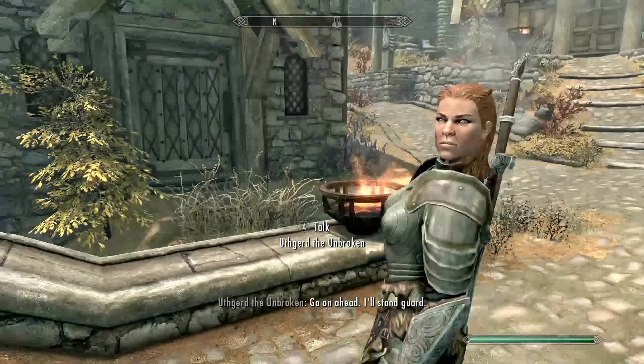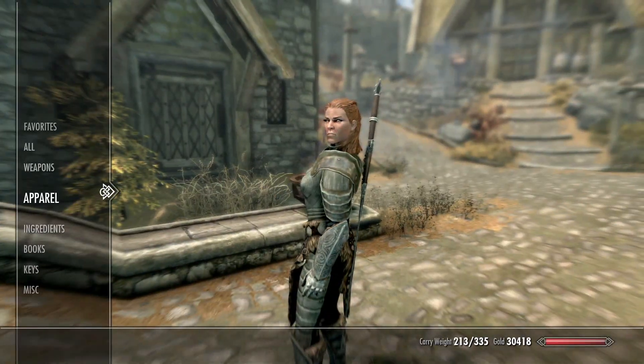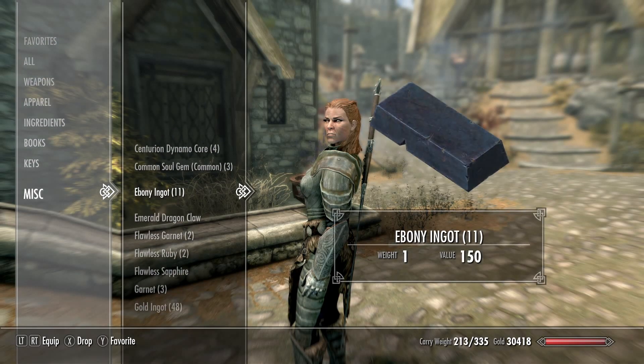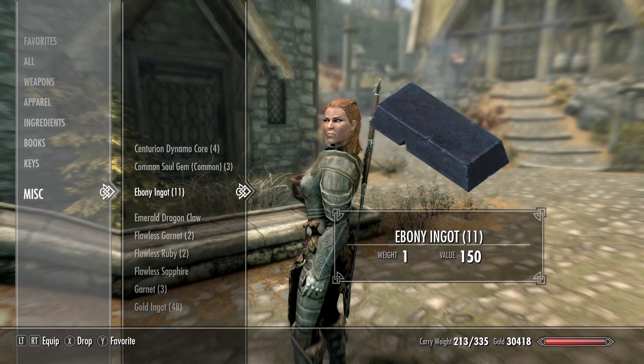You're gonna say 'wait here' — that's what you're gonna say — and then take your item, whatever item it happens to be. We are going to do this with ebony ingots. The way you have to do this: you cannot just drop a stack of these, it'll only give you one or it just won't work.